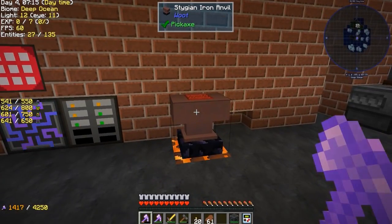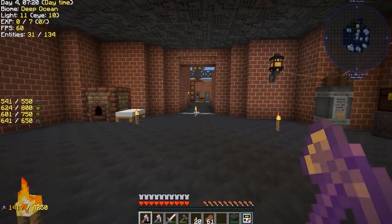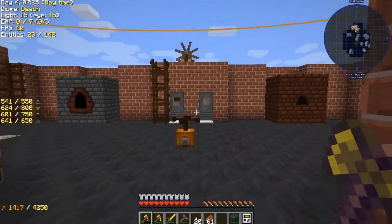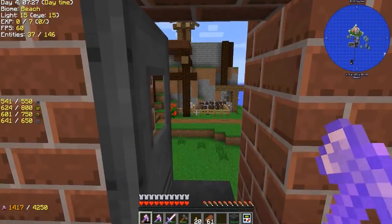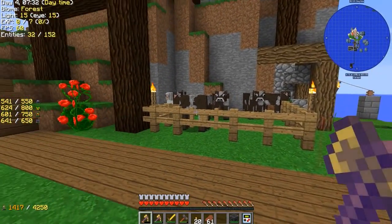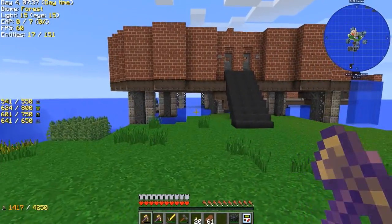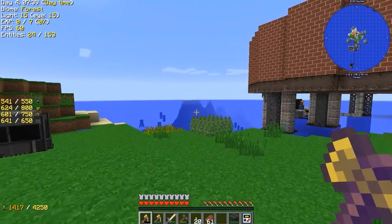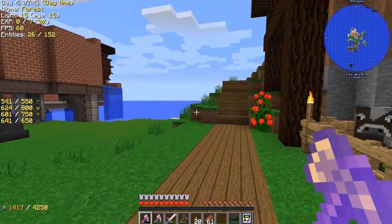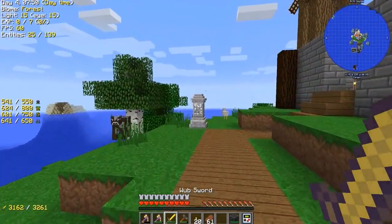I've set up a top-tier spawner — or factory as they call it — from the mod. It's a little specific on how it's actually supposed to be set up. I'm not super impressed with it just yet, but I haven't added many upgrades either. We can't really get that going yet because of the mob head drops and all that stuff.